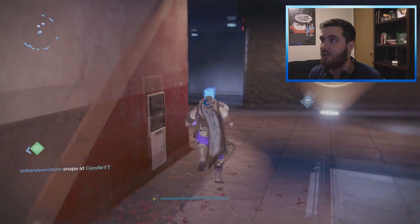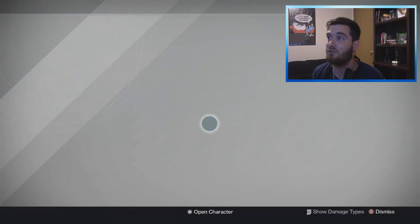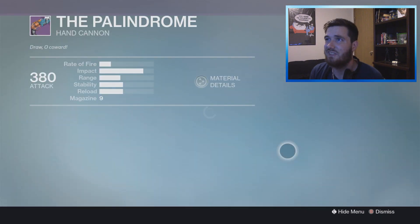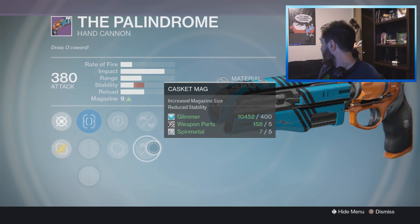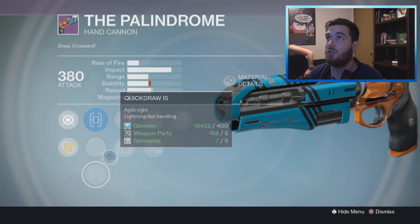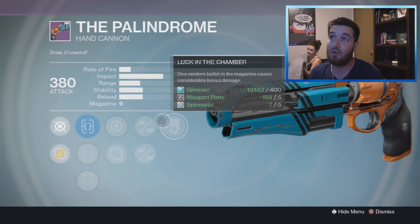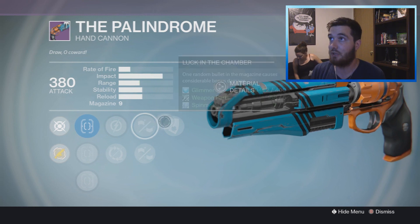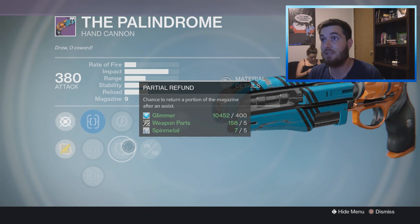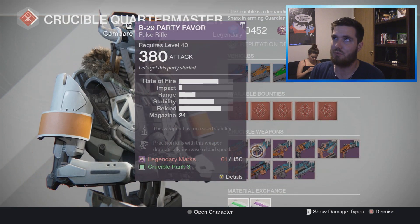Starting down here at the Crucible Quartermaster — the Pally is being sold at the moment. What's being sold here that's pretty decent is the Pally. It has Luck in the Chamber, Reinforced Barrel, Casket Mag, Relentless Tracker, Partial Refund, True Sight, Sure Shot, and Quick Draw. What's good about this is Partial Refund, Luck in the Chamber, and Reinforced — those are good perks to have on hand cannons. Partial Refund gives a chance to return a portion of the magazine after an assist, which is useful if you team-shoot a lot.